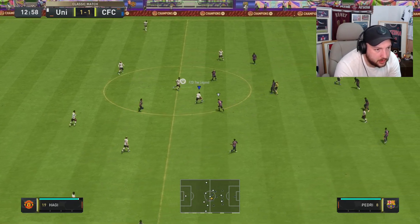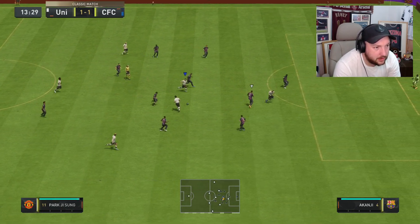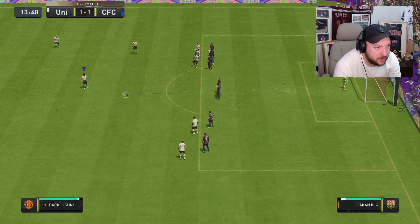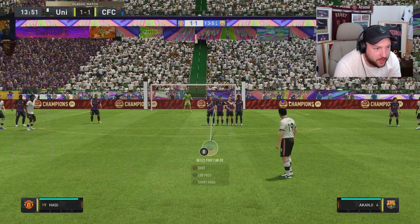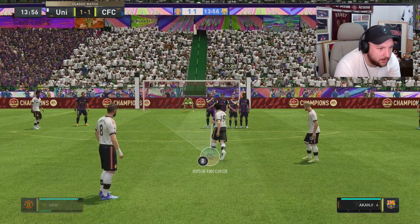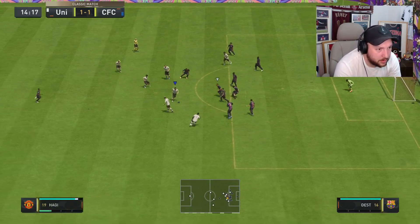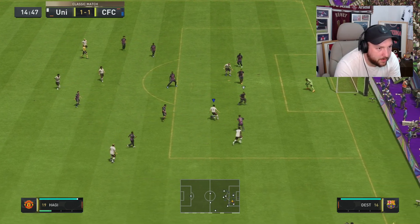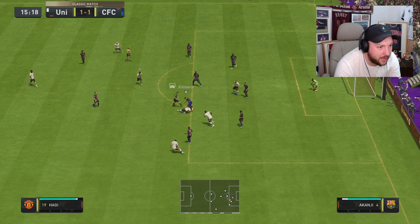Hadji glides past one, finds the space — gets fouled unfortunately. Let's see what Hadji's free kick stats are saying — really good, but I'm not the best at free kicks so I'll let him run over it. He gets past one with a skill move. I couldn't quite find Benzema but he did get the ball back with a great tackle. How is that not a foul, ref?